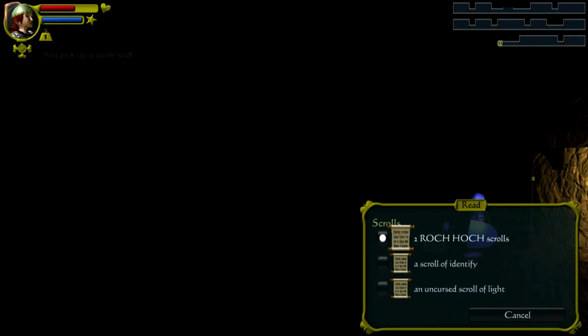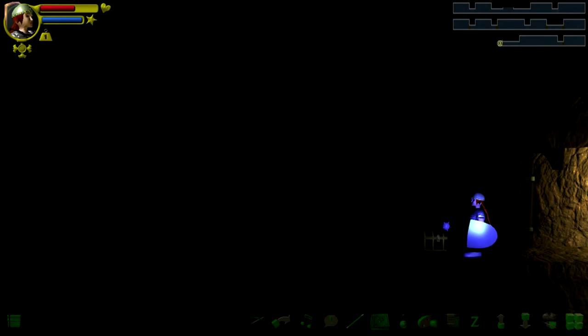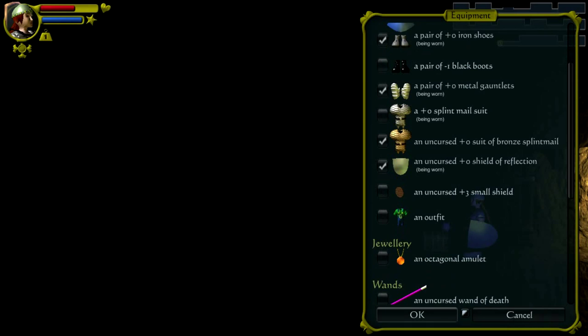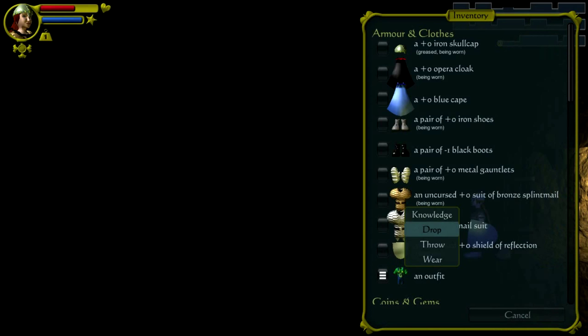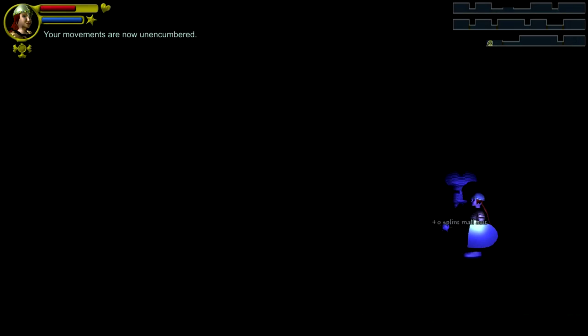Let's try equipping the armor first. Do I have any scrolls of identifying? Yes. So let's identify this bronze splint mail suit. Uncursed - so that's good, might as well put it on. I don't know for sure that it's better than this one, but I imagine it is. Let's put that on, take that off. I also need to drop some of this crap. I'll drop the shield, and I'll drop the gnome outfit. I still have a weight symbol up here in the top left - a sort of anvil symbol - so I must still be overburdened. Let's drop my splint mail.